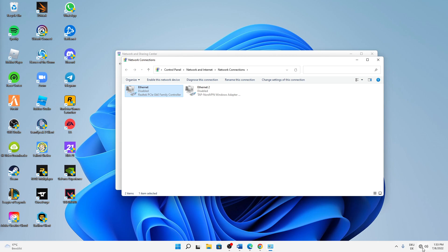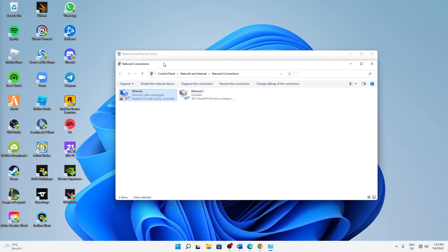We can already check in the bottom right corner that our internet access is lost. After waiting a few seconds, we can enable it again — right-click on your network adapter and click 'Enable'. This process might take a few moments to re-identify and reconnect to the network, so just don't worry.